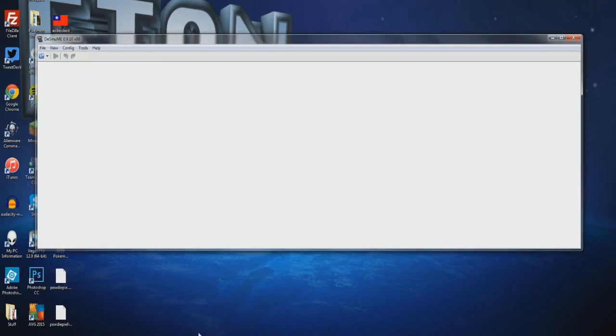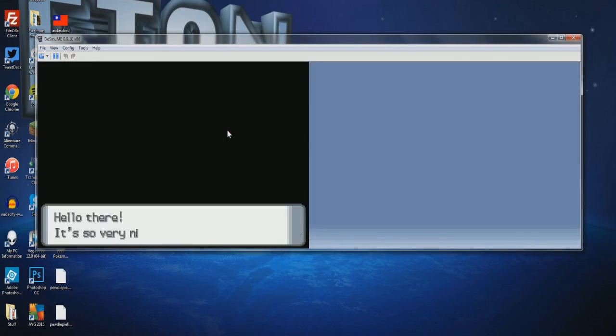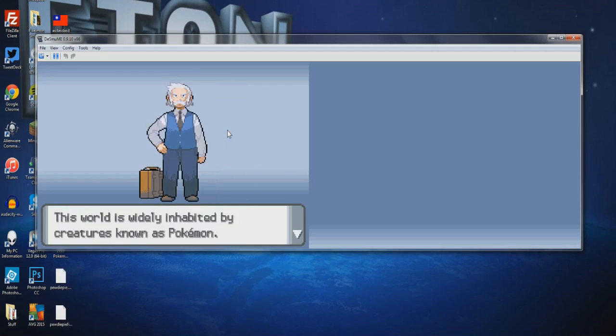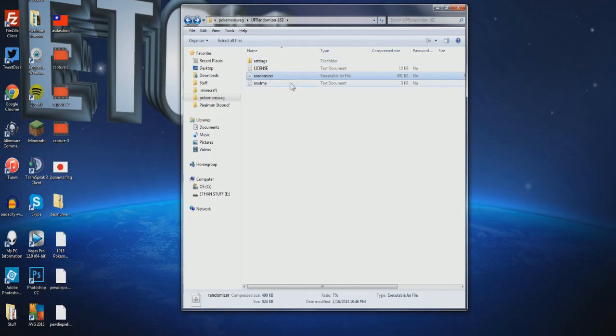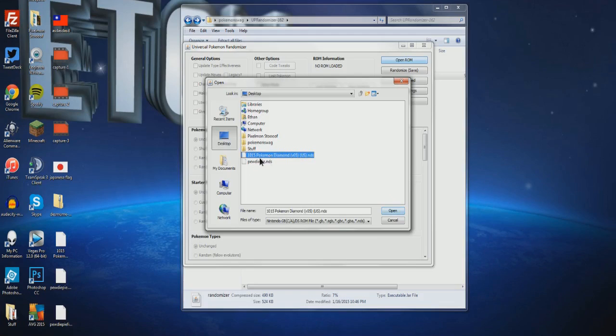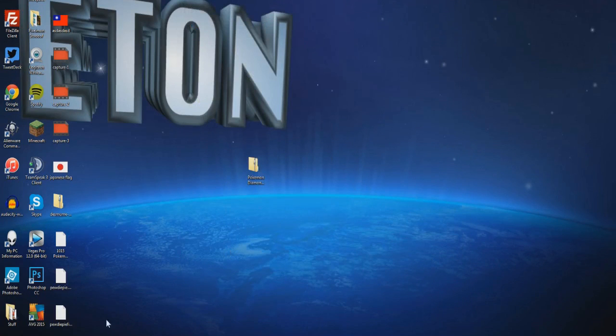To put it in DeSmuME, all you have to do is take pewdiepie.nds and drag it in. If you have it on your desktop, just drag it right in and it should be randomized. It should come up perfectly fine. Let's see if it worked — the Munchlax is usually there, so we can't tell for sure. But if you go back into the randomizer, click 'Open ROM,' go to pewdiepie.nds, and open it, you can actually see that the starter Pokemon have changed — a Mothim, a Mawile, and an Anorith. As you can see, it does work.